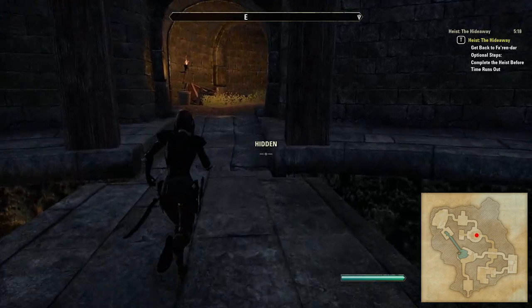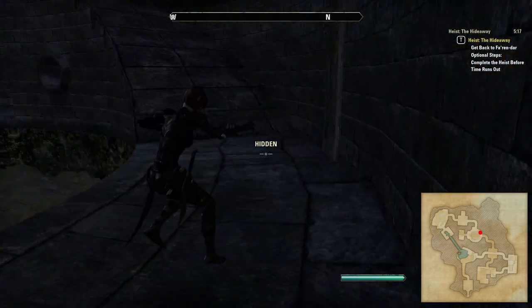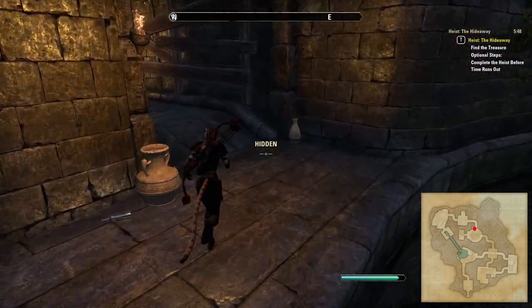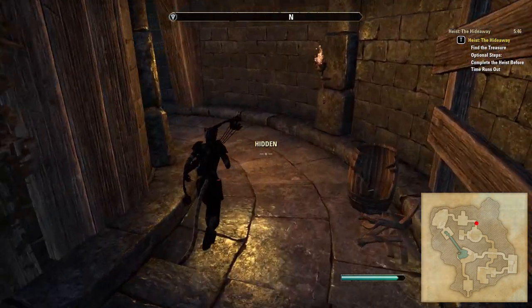There is an NPC who patrols between the next room and along this corridor. Sometimes you may need to wait for him to move on the ramp or use the hidden spot in the corridor. Other times you may be lucky and he'll just be on the right-hand side of the room and you can move around him to the left.